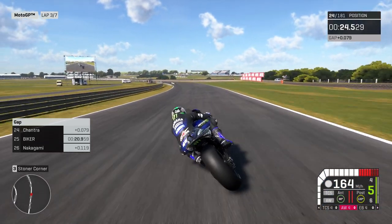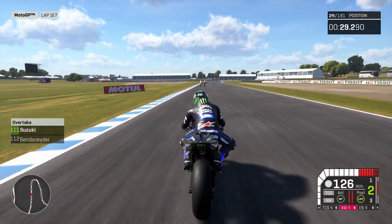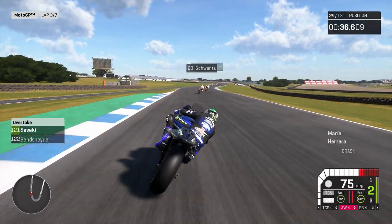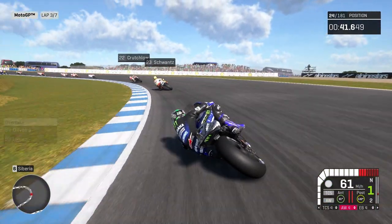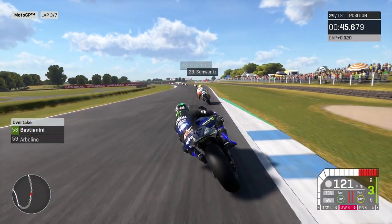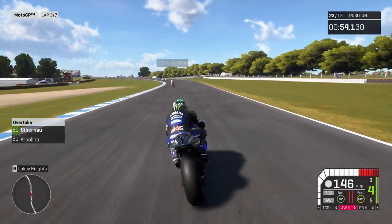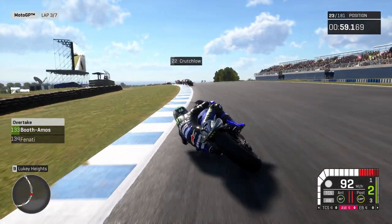Vincente Perez has crashed there. So now Cal Crutchlow is a rider I'm going to try and hunt down. There are a lot of riders in front so we should, if we keep it up, get a decent amount of points. There's Kevin Schwantz — he was in the top 10 so we're not too far behind the leaders. He might have had a crash but we can't be too far behind. Kevin Schwantz is taking a very weird line through there. Iyachenko's had a crash. This could be a clean lap — we need to take full advantage. We've passed Nakagami, Chantra and now Kevin Schwantz as well.